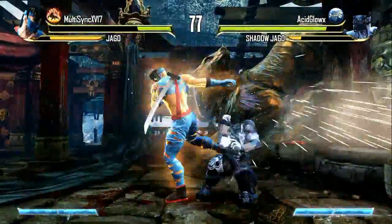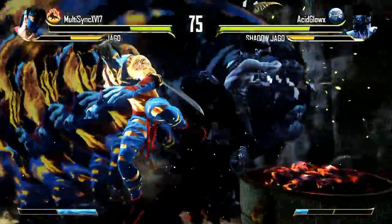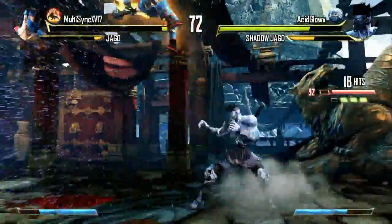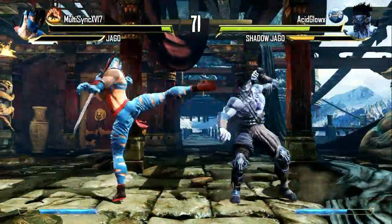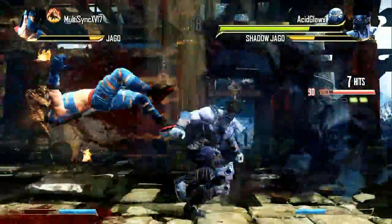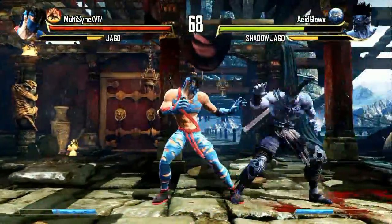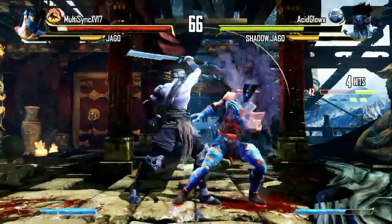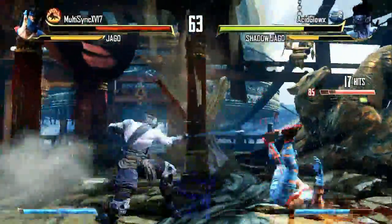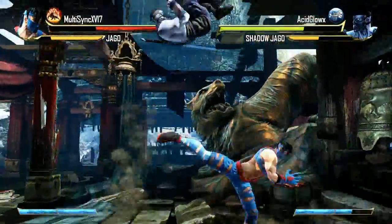Having a simplified combo system and simplified inputs for shadow moves makes it relatively easy for new players to get into the game and start learning combos. Right now I think the combat system for Killer Instinct is perfectly fine — the fighting mechanics, the combo system, everything else works out well. The only thing I hope they bring in the future is more bonus features like extra game modes, icons to unlock, more stages, and more characters. But as a whole, the fighting game system is pretty much intact and I do like it.